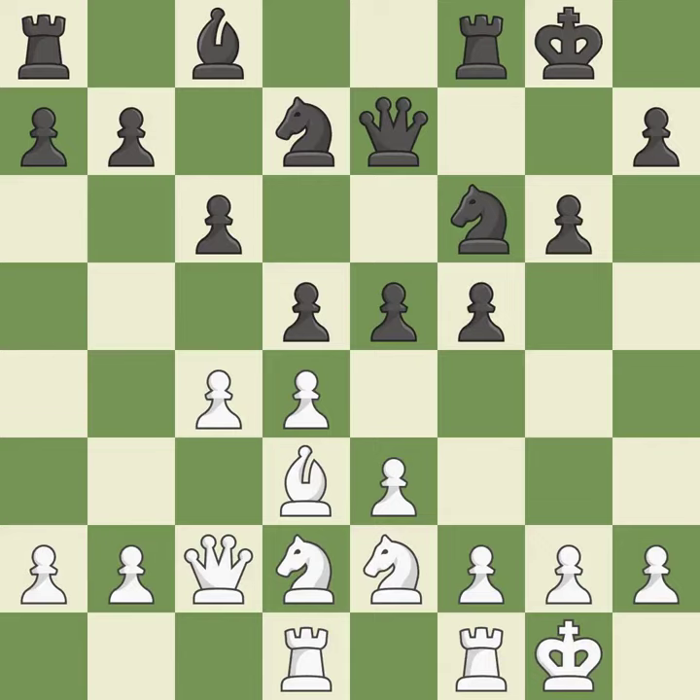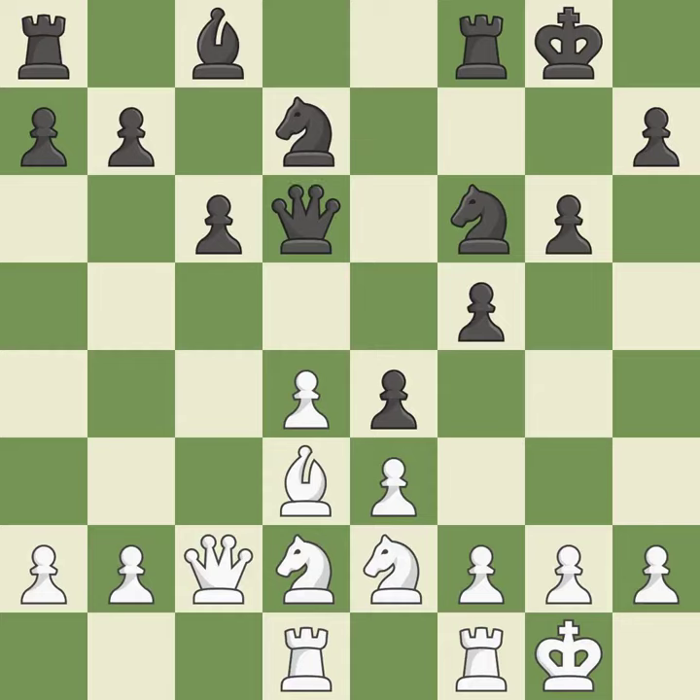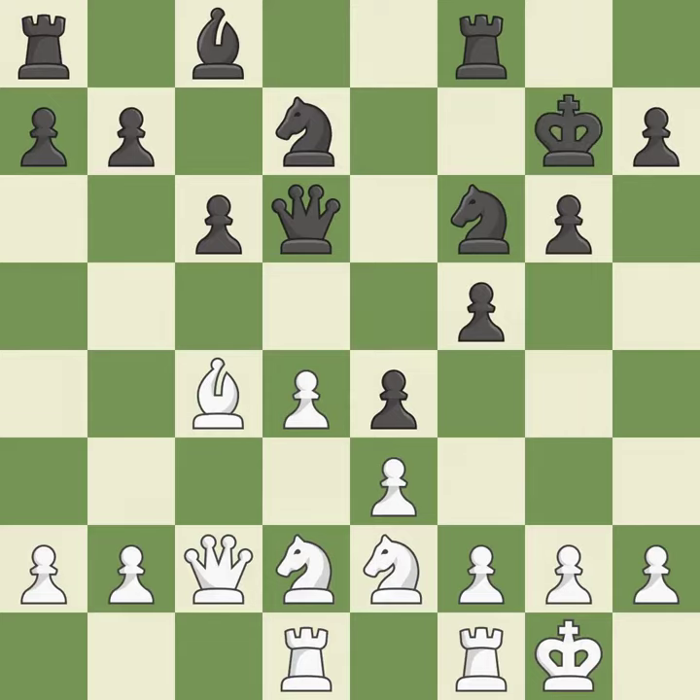This threatens to attack a trapped bishop. It is best. While not a mistake, that is also not the wisest course of action. That's good. This is how you take the pawn. It is ideal. That pawn was free for the taking. It is best. This moves the bishop to safety. It is best. This avoids the bishop's check.